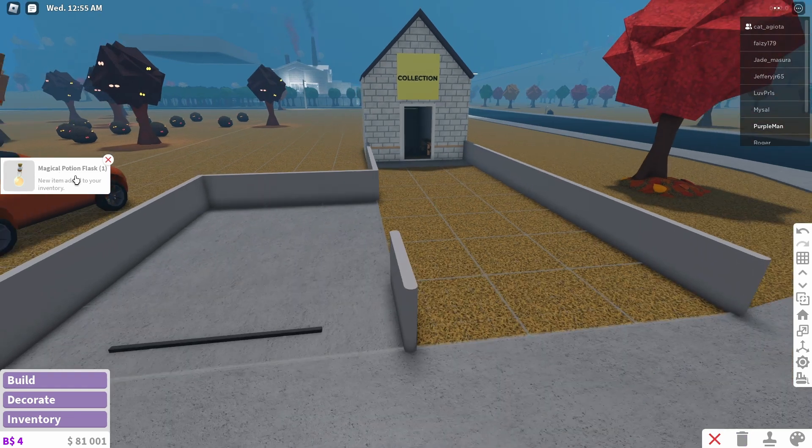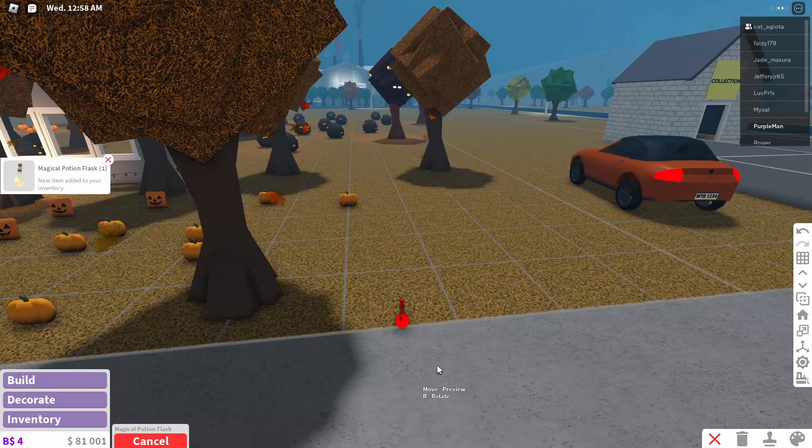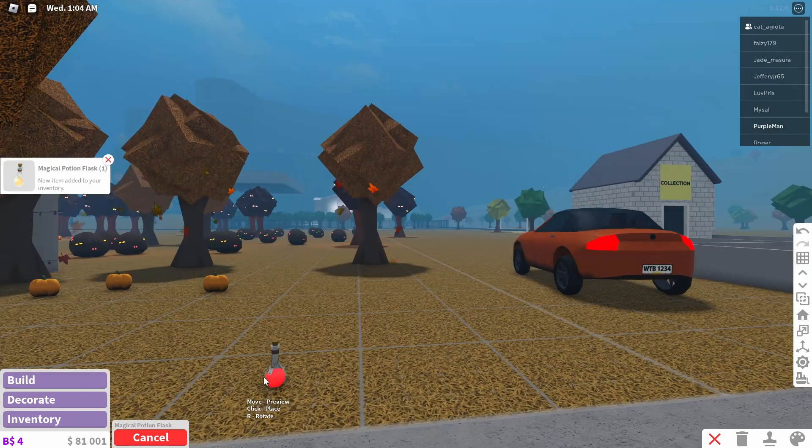And as you can see, it won't actually delete it — it'll put it in your inventory. And if you go ahead and try to place it down, it turns red instead, kind of like the one in the Haunted Mansion thing. So yeah, there's the secret item.